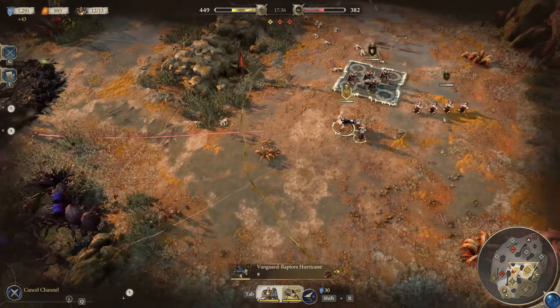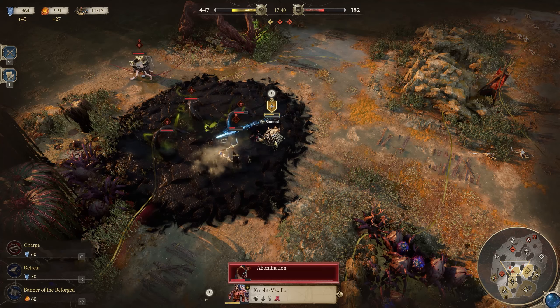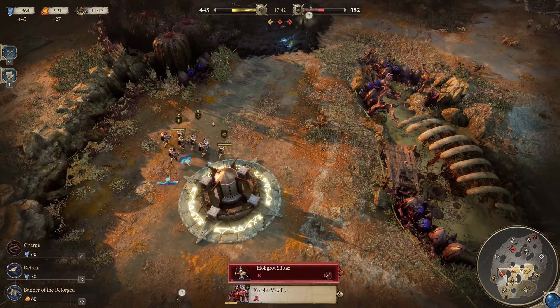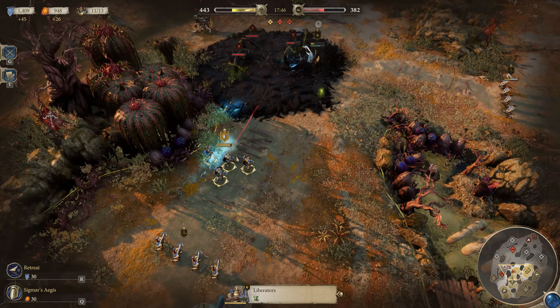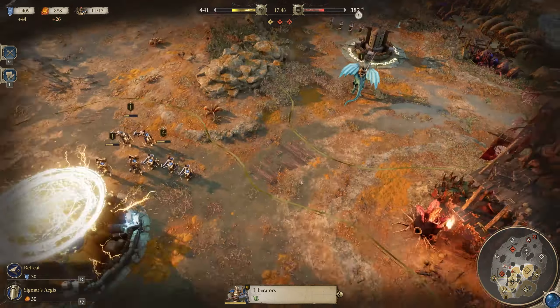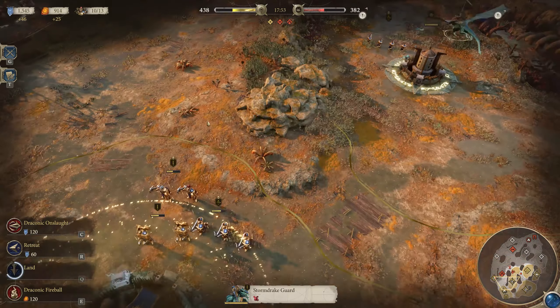Before we get to the units, we should mention that all Stormcast units have a passive called Reclaiming Bolts. Whenever an entity falls in combat, bolts of lightning come down to take them home, dealing damage to nearby enemies in the process. It's not a ton of damage to start out with, but it gives enemies one last hit of damage before they take down units in combat.